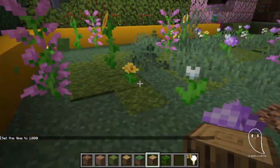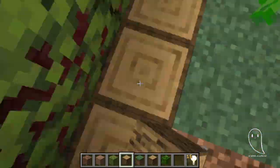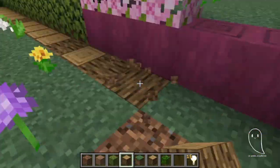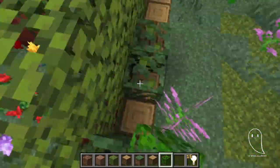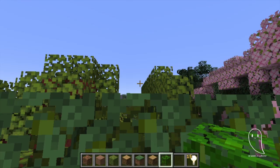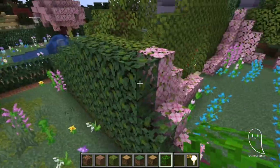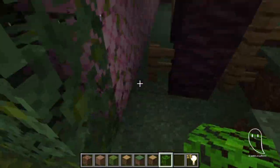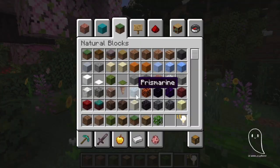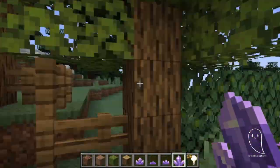I wish we had some richer purple flowers because that would have made this look so much better — everything's really pale. Nothing against alliums and lilacs, I love those flowers, but they didn't really work in the color palette. So I threw in some amethyst crystals as well just to try and add something purple because the purple wasn't really standing out that much.